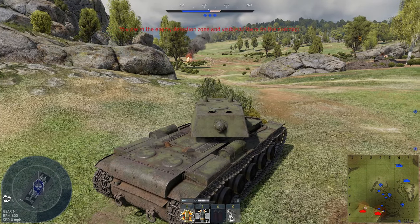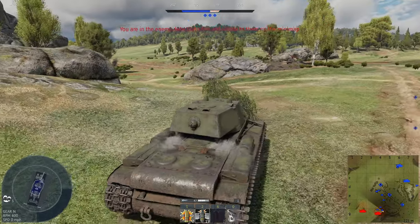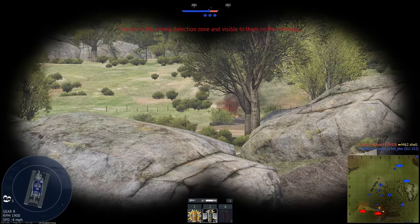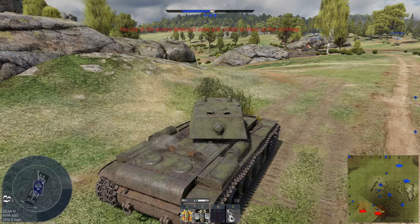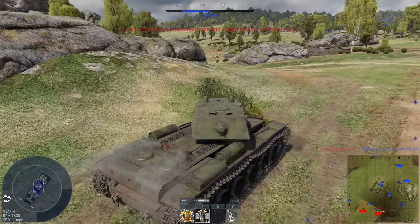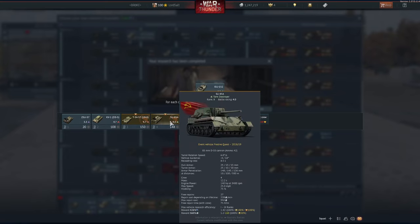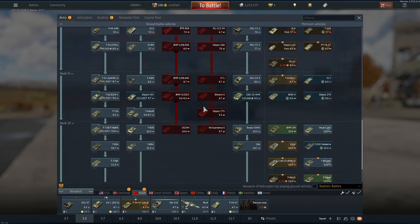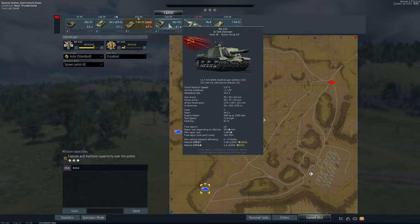It'd be nice if there was some decent map balance or some sort of system where you can't get spawn trapped, because sometimes one team just absolutely stomps the other with no balance to it. The other thing I don't like is having to wait for the match to end when you've clearly won. Hey, I finally got the ISU-152! I would like to drive this thing. I haven't even got all the crew slots or modifications yet. I kind of want to go down this line and finish it — I want to try and get the Object 775, probably the goofiest looking tank in War Thunder. I am excited to play the ISU since I've died to it so many times.